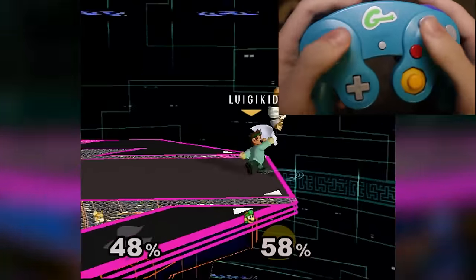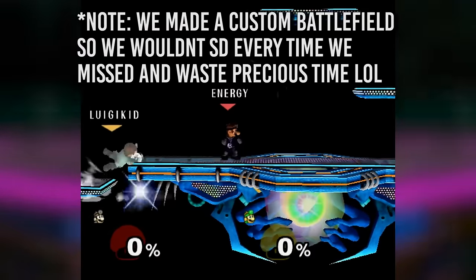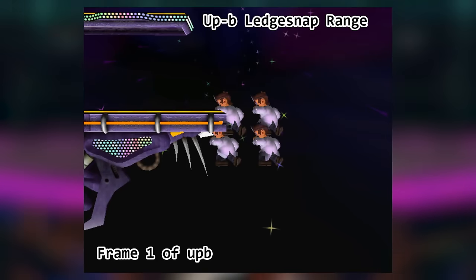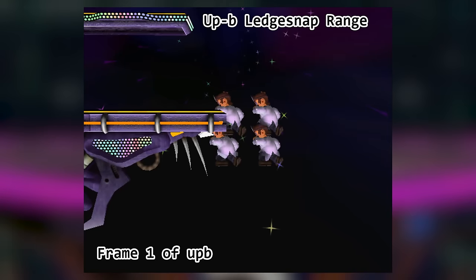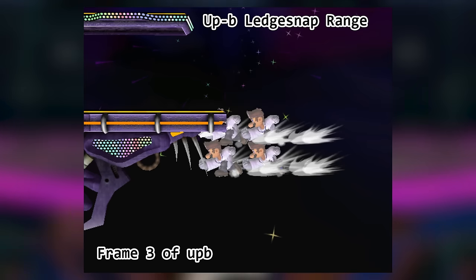You can also do an up-B cancel at the ledge. It's the same input except you need to be at a certain spacing for it to work. These are the four extremes of where you need to be to do the up-B cancel at the ledge, so anywhere within this area is possible. Here are some examples of useful applications of the up-B cancel.